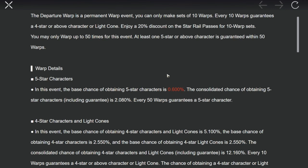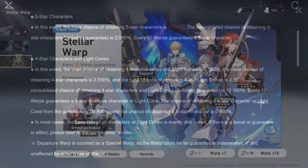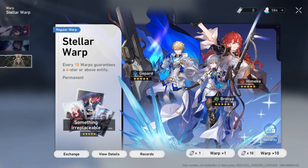The beginner banner guarantees you a 5-star character within 50 pulls. However, we will ignore this banner and focus on the Stellar Warp, which is the standard banner, because you will get the 5-star from the beginner banner anyway. It's better to reroll on the regular banner and only start pulling on the beginner one after that. This way, you can guarantee yourself two 5-star characters on your account early.